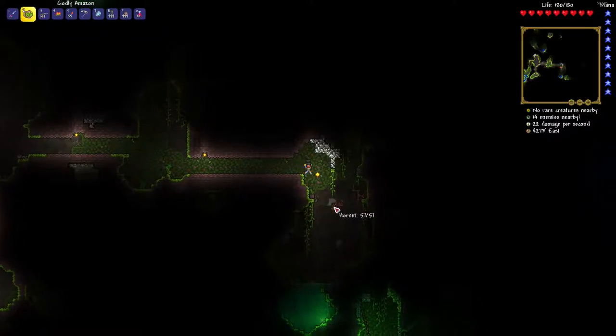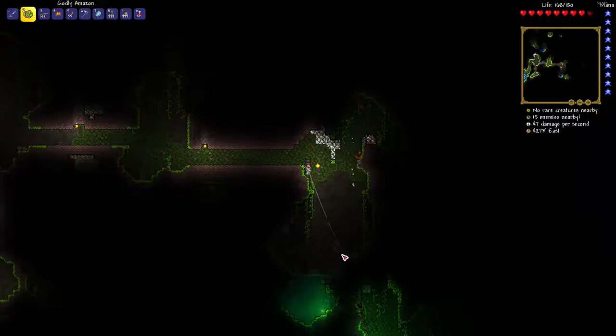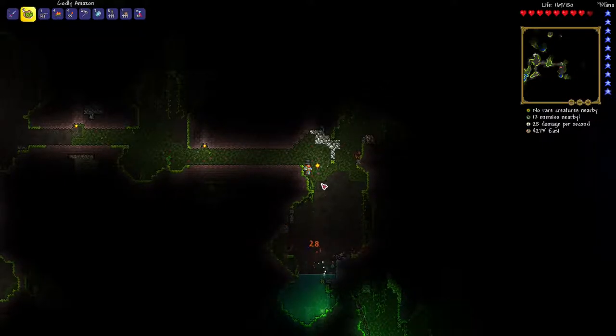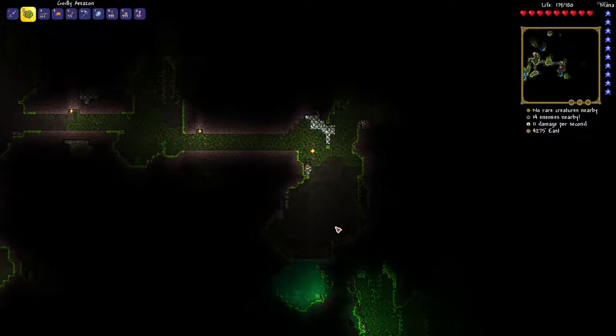I've had that happen before where you're in a tunnel, you put your torch down on the wall, then you flood your tunnel with water from the dark and you're left in the dark — it's not fun. While I was editing my video I noticed I missed something — it looked like a rock with crystals coming out of it, really small. When you break those you get diamonds or whatever gem is represented in that color.